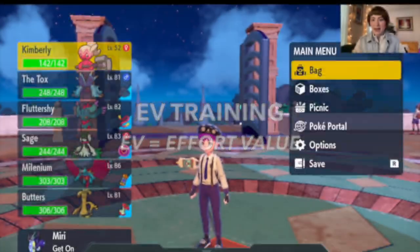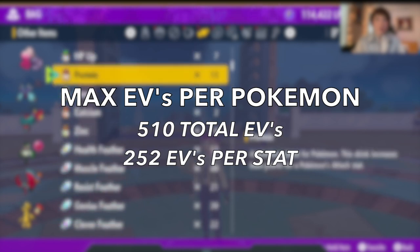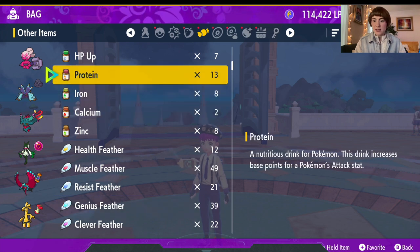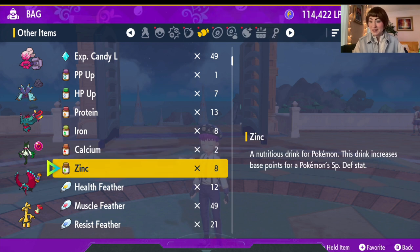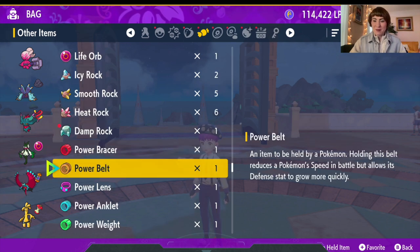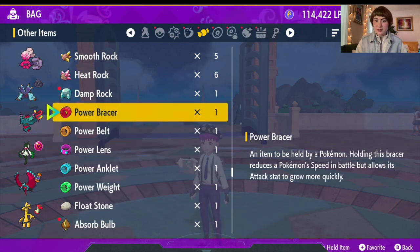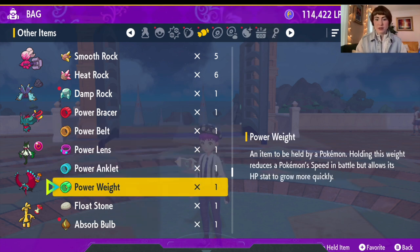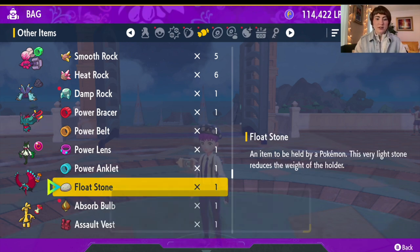Now we can start to power up different stats. Powering up stats can take a long time, so there are a couple of options. Sometimes you can use feathers — those increase base points by one. Another way is to use these items, which go up by 10, but I find those extremely expensive. We also have power items: power bracer, power belt, power lens, power anklet, power weight. The one we want says it allows the HP stat to grow more quickly, which is the power weight. So we're going to give this item. It's now holding the power weight.